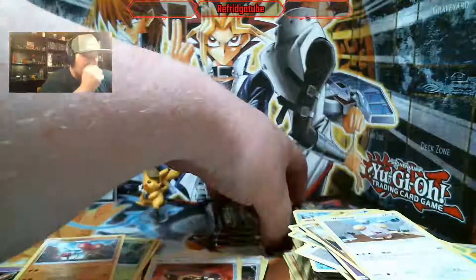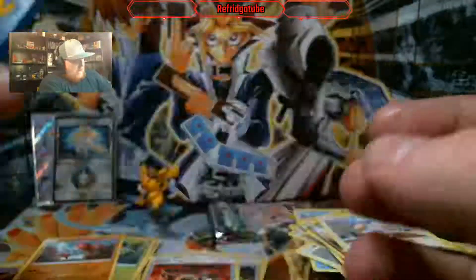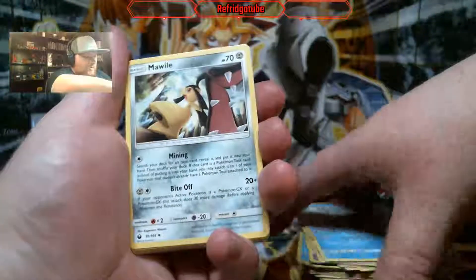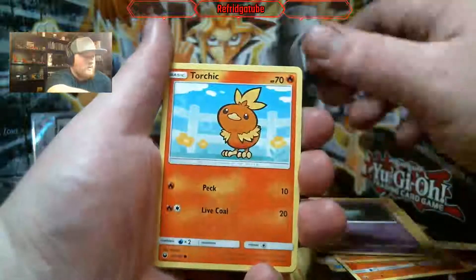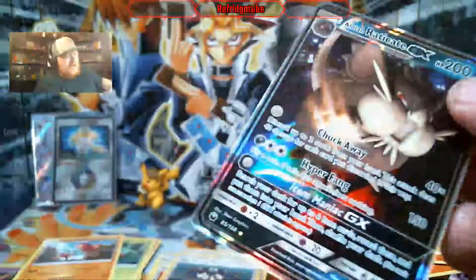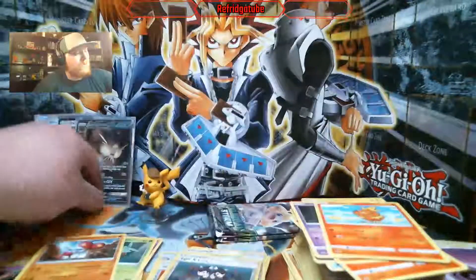We're down to our last three booster packs of the first half of this video. Can we get another GX? I think we can — not only another GX, I think it'll be a Hyper Rare. This pack, as a matter of fact, this is the pack. Hyper Rare right here! Acro Bike, Torchic, Reverse Holo Tate and Liza, and an Alolan Raticate GX. It wasn't a Hyper Rare, but it was an Ultra Rare. Partial credit — it was something, just not what I wanted.